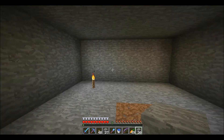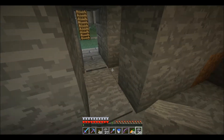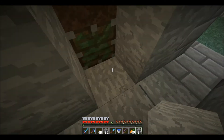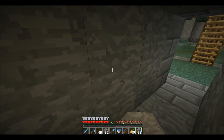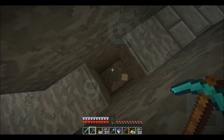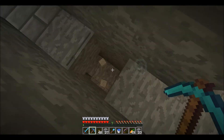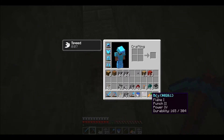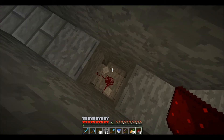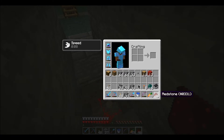I already carved out an area here. It's 7 by 7 by 3 high. We're gonna put a piston door in here - I already put the pistons, I haven't hooked them up or anything. So we're gonna seal the pistons up. Next we're gonna make a T-shape under here.